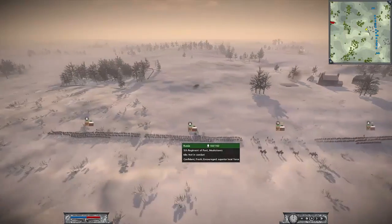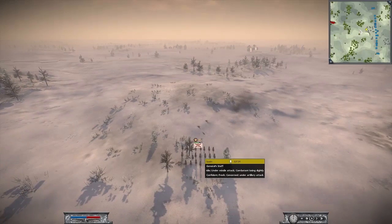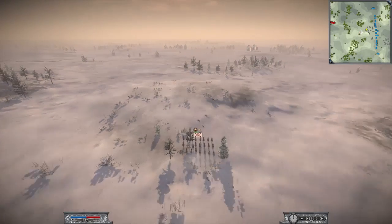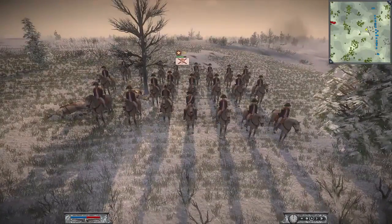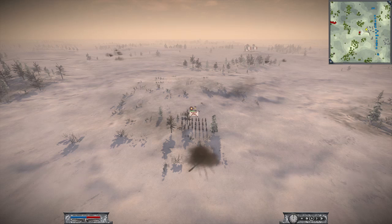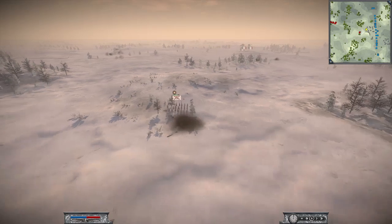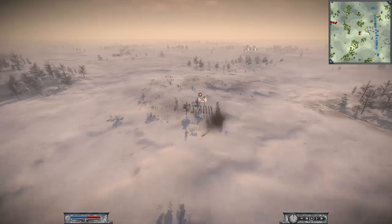Another battery of 12-pounders here. Now we have caught a Spanish general completely by surprise. He's completely out of position. It's wonderful that this has happened because we can hammer him before the French army comes to rescue him. You can see the French army there in the background moving up, but it's not going to do an awful lot of good for this Spanish general.